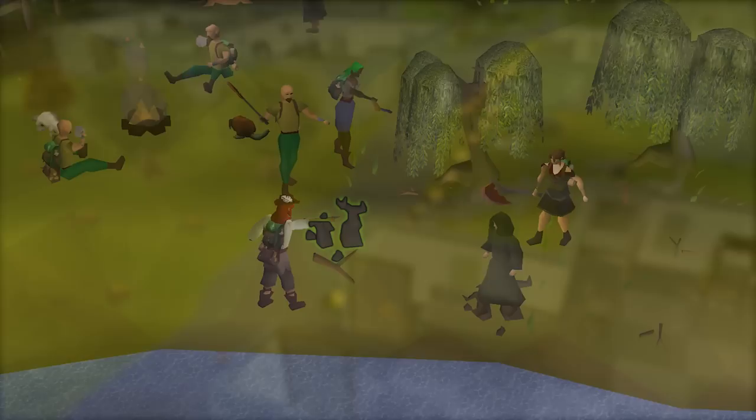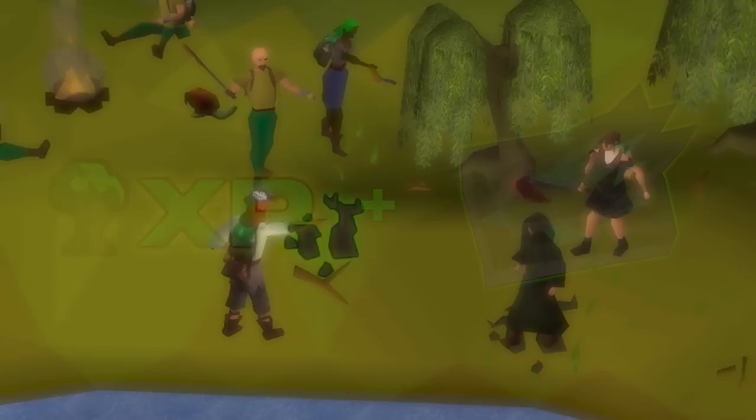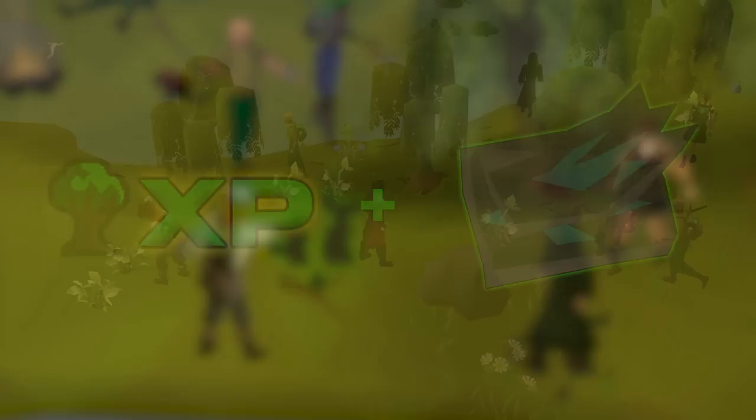The first event you're likely to see is Rising Roots. Whenever someone is chopping a tree next to you, angry roots can appear trying to protect the tree you and your friends are cutting. You need to cut down those roots as fast as possible for extra woodcutting experience and Anima Infused Bark.